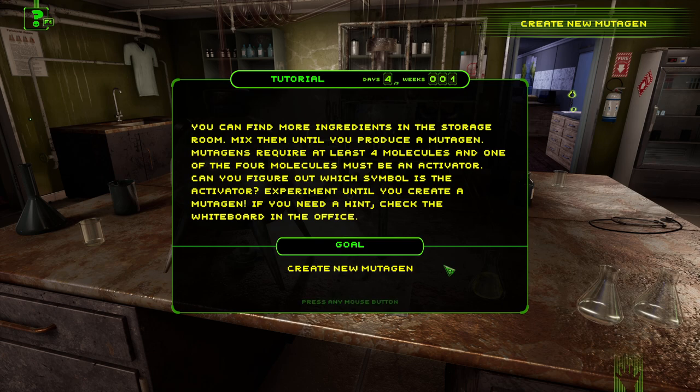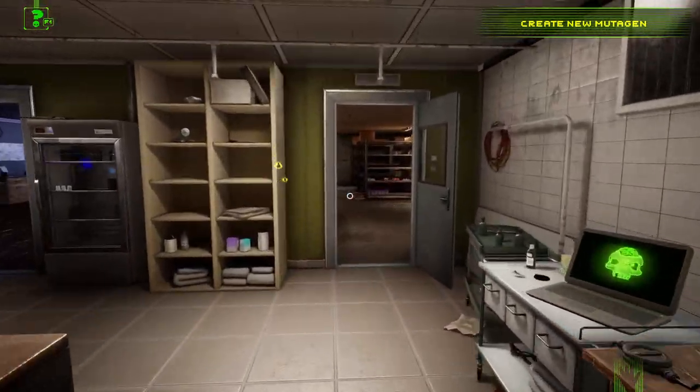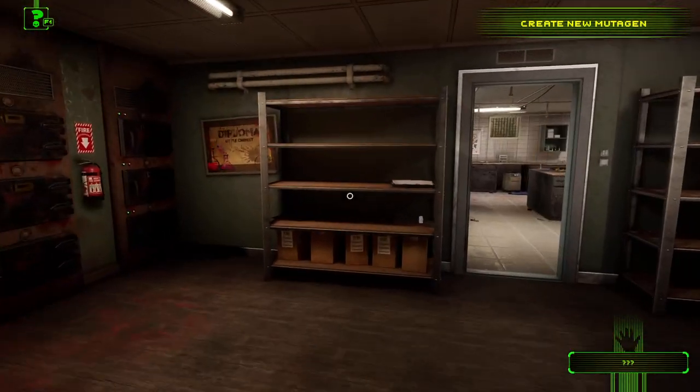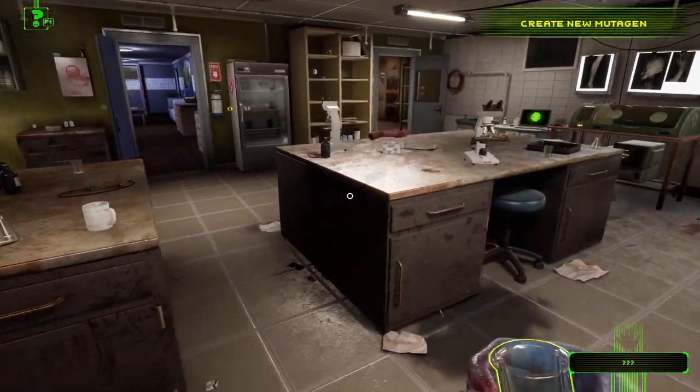I hate reading! You can find more ingredients in the storage room. Mix them until you produce a mutagen — mutagens require at least four molecules and one of the four molecules must be an activator. Can you figure out which symbol is the activator? Experiment until you create a mutagen — if you need a hint, check the whiteboard in the office. Holy smoking fat man — how are we going to do this? I liked science at school but I'm not at school anymore!